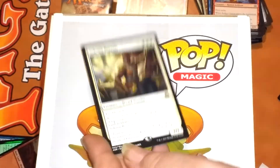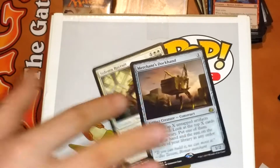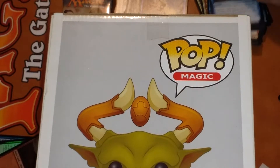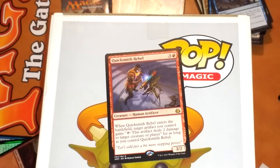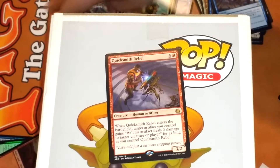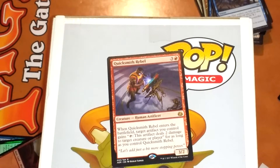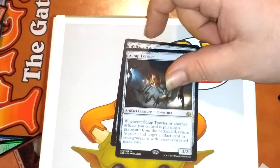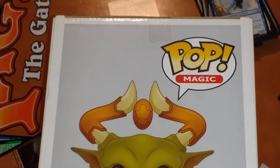Solemn Recruit — that's an awesome card. Merchant's Dark Hand. That's like my sixth or so Quicksmith Rebel — I don't need any more of them. And then we got another Walking Ballista — that's not bad. We got a Scrap Trawler there — that's pretty good. I like the Scrap Trawler. You can bring back a Walking Ballista.